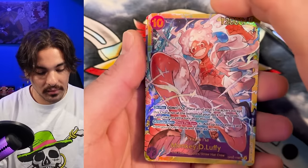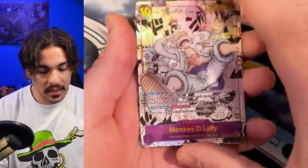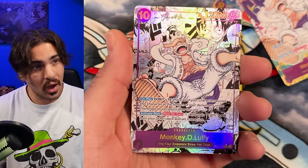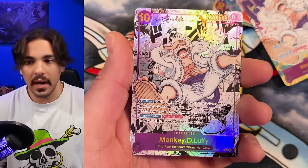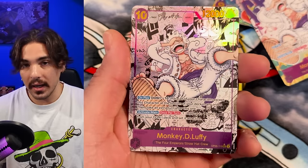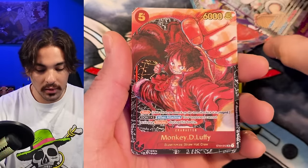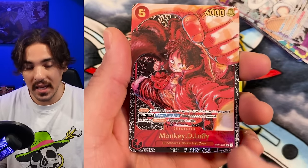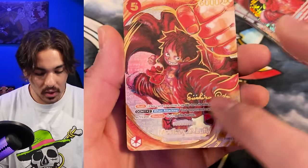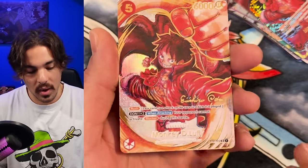There are two secret rares in the set: Gear 5 Luffy and Kaido. The Luffy has both an alternate art and a manga art. The manga art is the rarest — there are three manga arts in the set: Luffy, Law, and Kid. Luffy is the rarest, Law second, and Kid third. Their ratios are somewhere between one in ten cases. You're not guaranteed to get a manga art in a case. There's also the Oda Luffy — Oda drew an art of Luffy featured in this set — and you're guaranteed to get two of these per case.